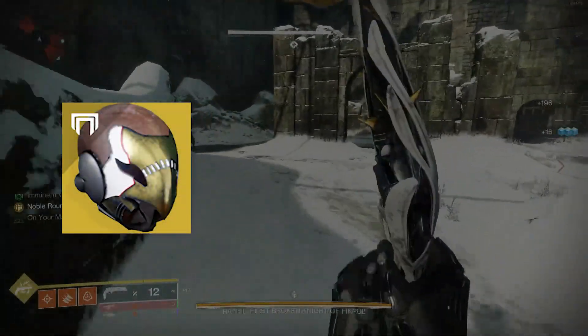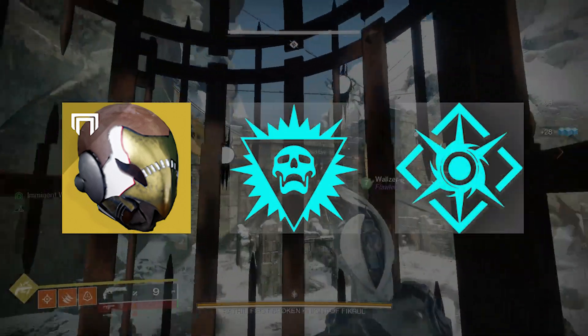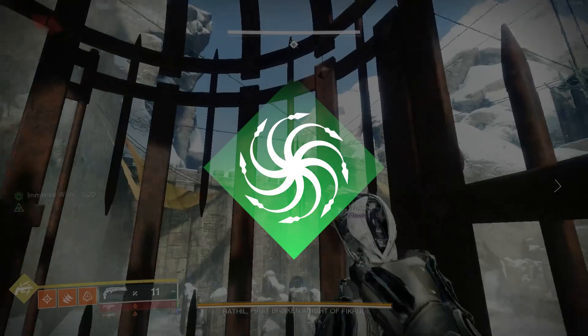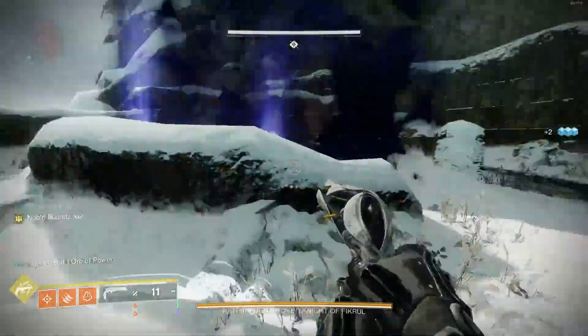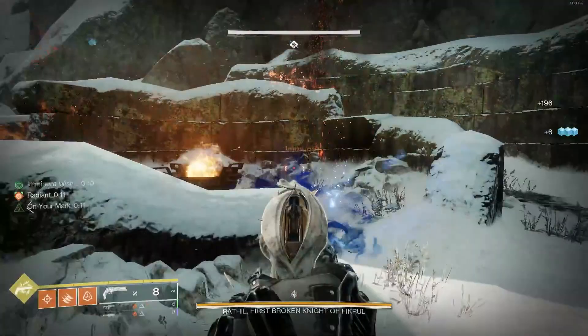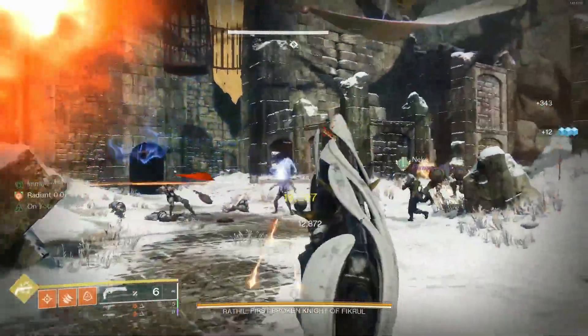In this clip, we had two Celestial Nighthawk Hunters using Revitalizing Blast and Heart of the Flame from the Artifact. We also had a Strand Warlock quick swapping with Witherhorde, Kallus Minitool, and Apex Predator. I was using Apex Predator with a fusion as well, and Walzer was using Gjallarhorn. We were constantly making sure that we had Radiant and our debuff up, that way we would get the maximum damage.